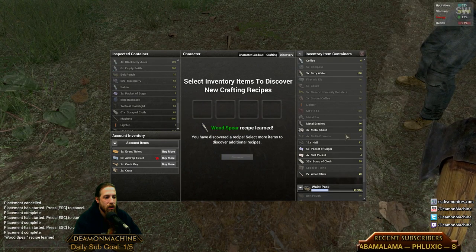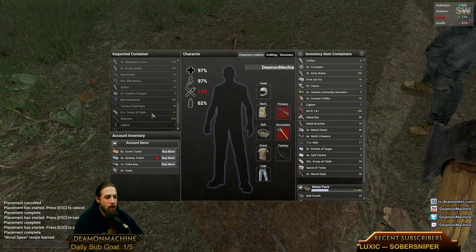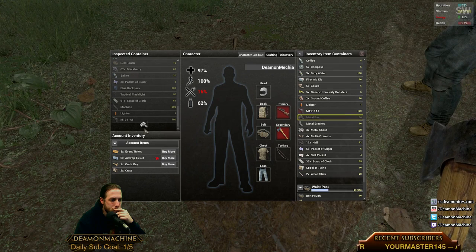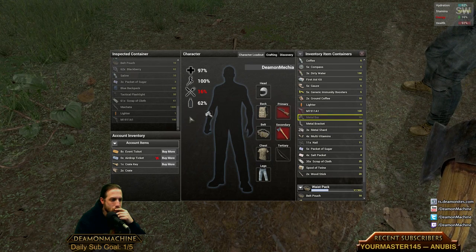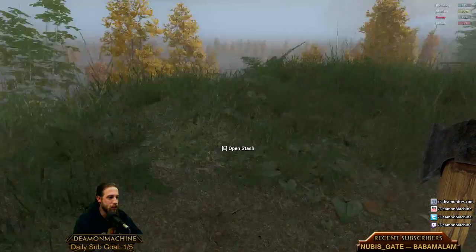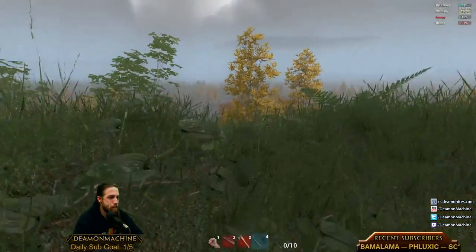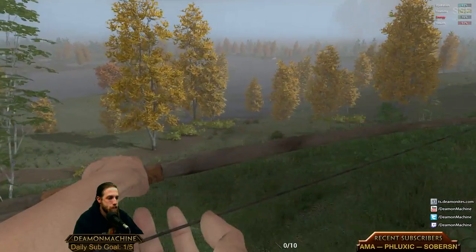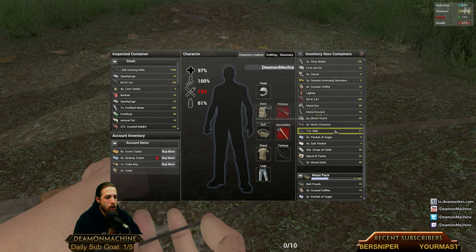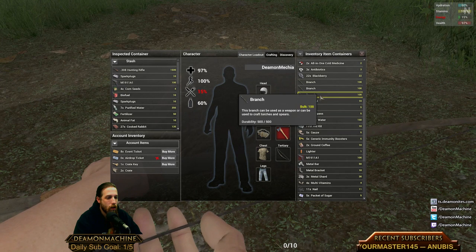I'm going to throw the metal shards in here — everything else I'm willing to lose can stay on me. I'm going to throw my metal shards in there. This crowbar's not going to last so I'll take a second crowbar and put it in my backpack and wait till the first one breaks — it's only got enough durability for about two cars.